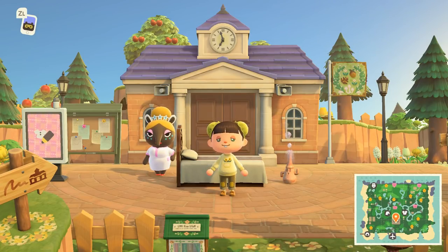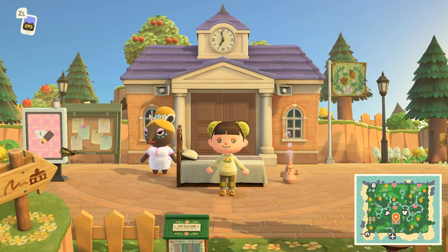Hey guys, it's Shannon aka QB Crossing, and today we are back with another island tour. This island tour is a spring core island and the creator describes it as a whimsical woodland island, so I'm really excited to see how the woodlands and the spring core aesthetic merge together.